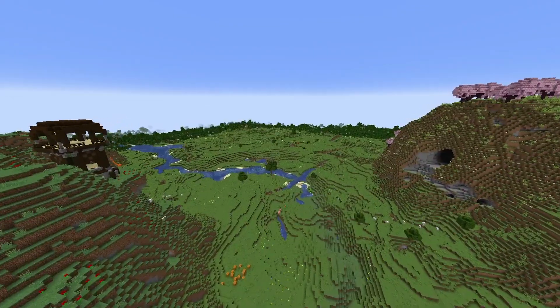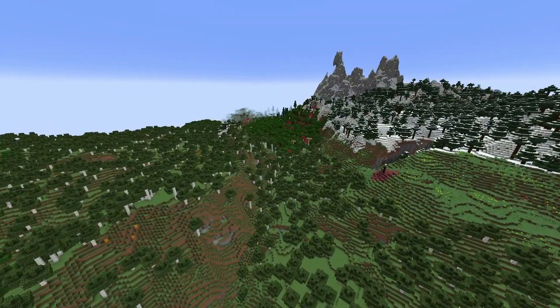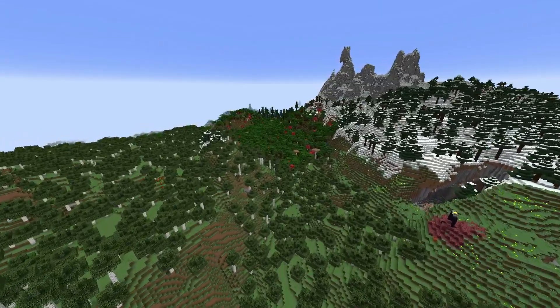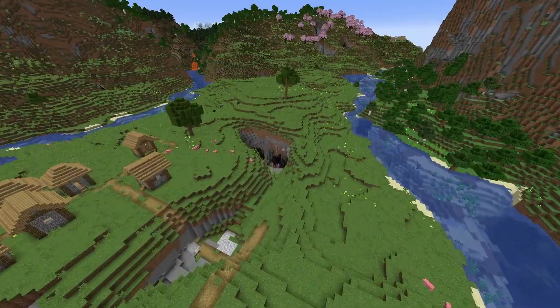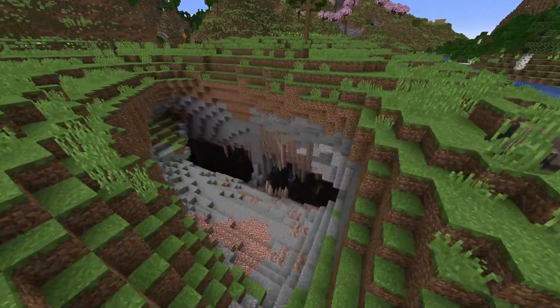And that Pillager Tower looks over this great open plains area — nice and flat, so you could build something really great. That snowy mountain in the distance turns into a giant taiga mountain over there. And right next to that, we have got a Dark Oak Forest, and another broken portal right at the mouth of a Dripstone Cave.